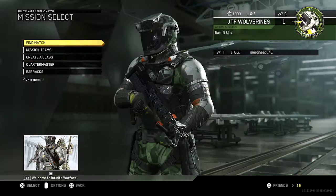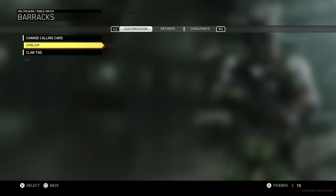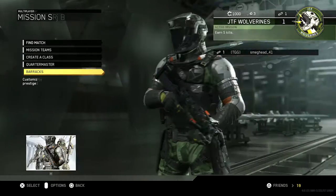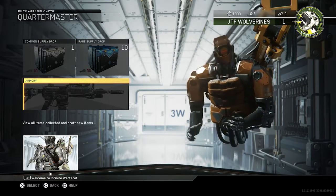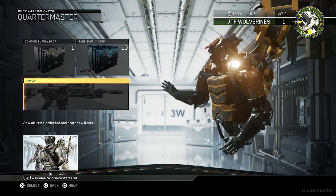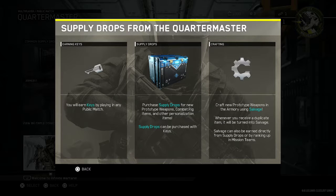We have your standards, calling cards, all that kind of stuff. The Quartermaster I think is your supply drops. You can get keys by playing in public matches, but you can also craft prototype weapons using Salvage.